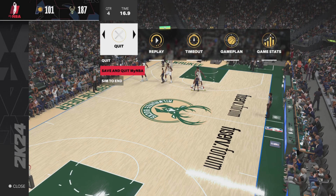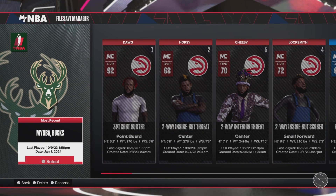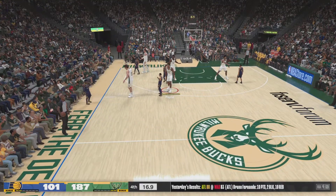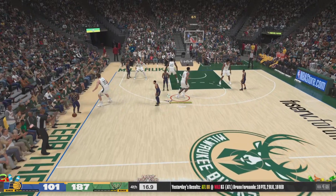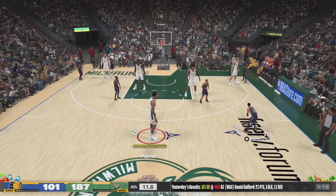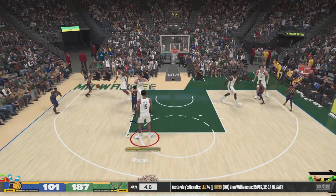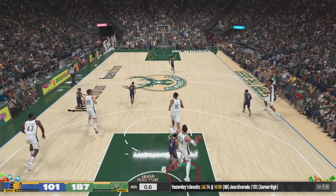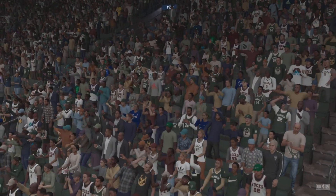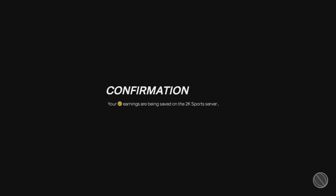Save and quit MyNBA. When you save and quit, load back into it — it should take you right back to the game. Then play out these last few seconds in the fourth quarter. Just play them out — 16 seconds left, you don't even have to move, just stand still. Once it's done, press X so the process goes faster, then quit. It loads you back to your games list.